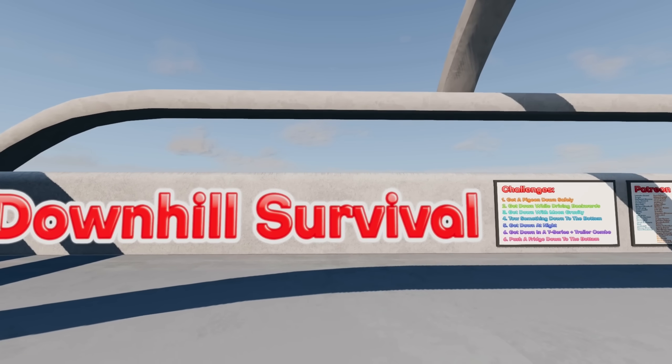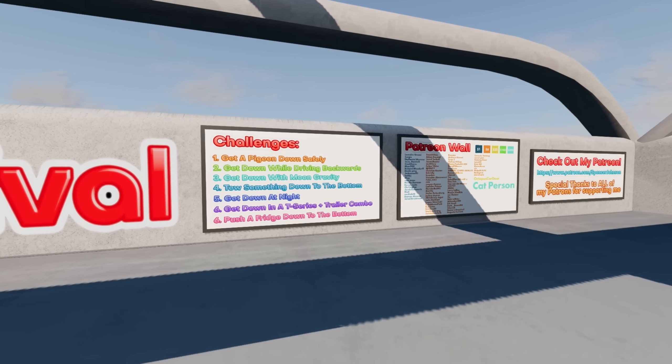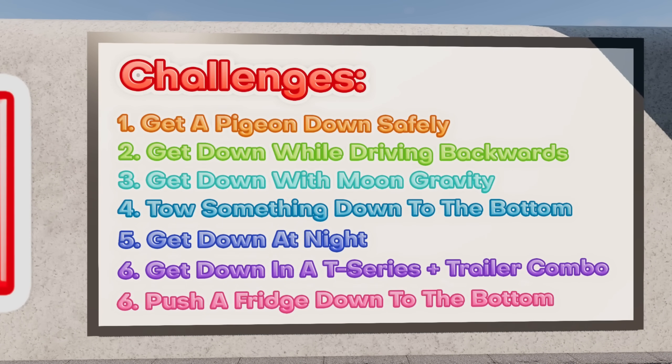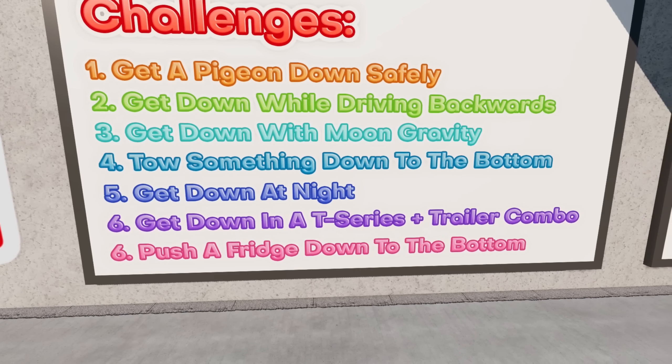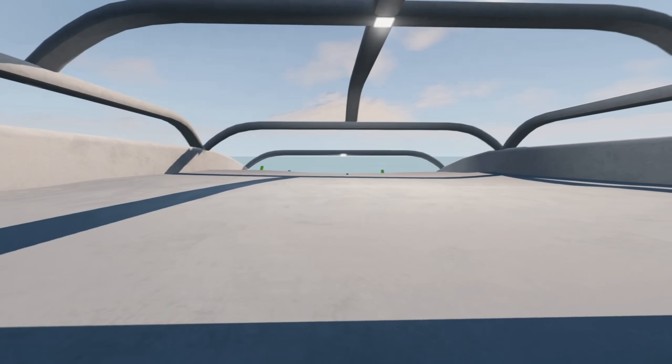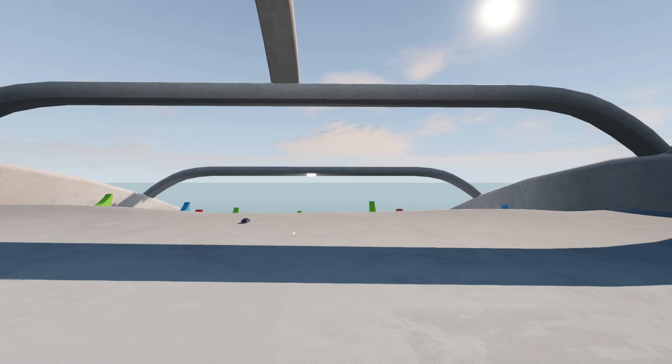He also did something I haven't seen from Spencer before — he has challenges built into the map: get a pigeon down safely, get down while driving backwards, get down with moon gravity, tow something down to the bottom, get down at night, get down in a T-series and trailer combo, and push a fridge down to the bottom.